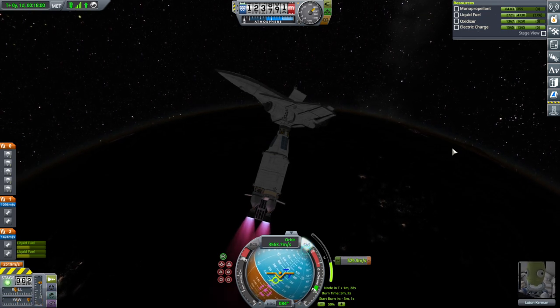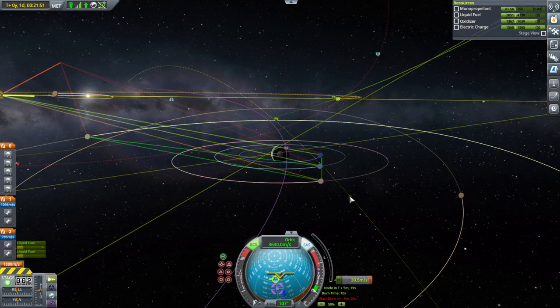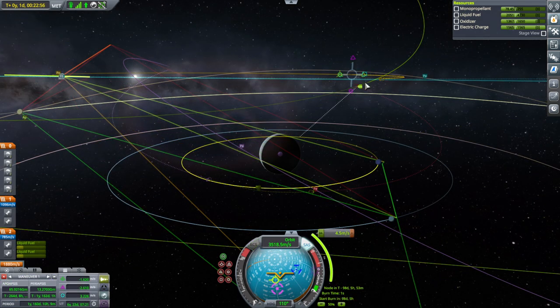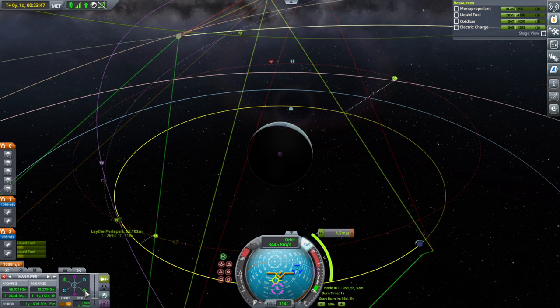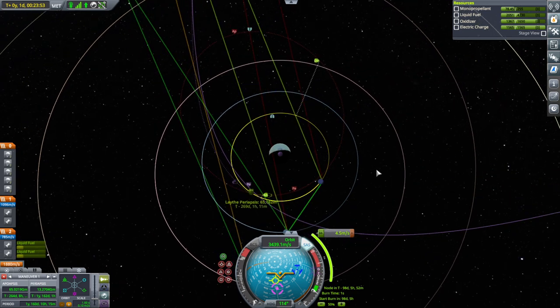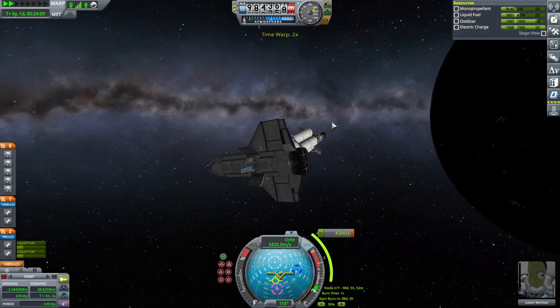Haven't actually extended the radiators yet — might not have been necessary. We want to get to Laythe; that should not be hard. Okay, well we have a Laythe encounter. That would bring us into Jool orbit. We can go as low around Laythe as 65 kilometers. Let's just go for that first and then work on whatever else we have to when we get there — maybe we'll manually capture around Laythe using the delta-v we have, or maybe we'll do some gravity assists around planets.